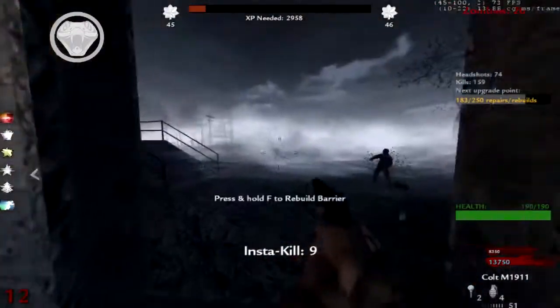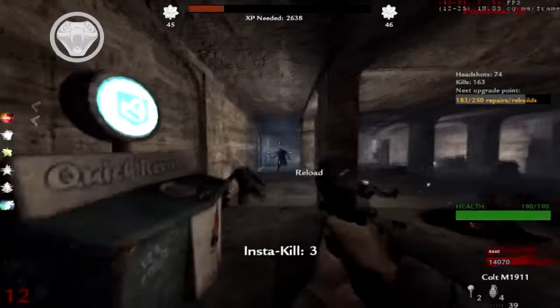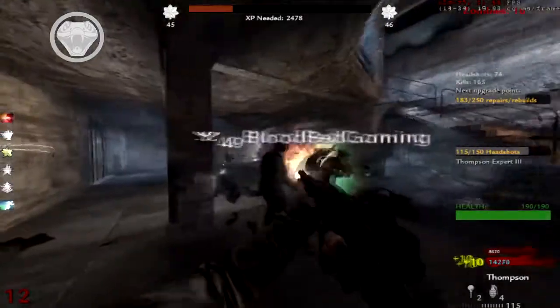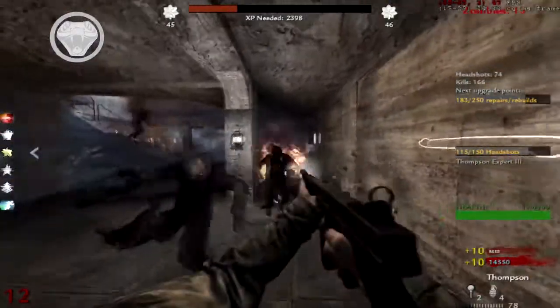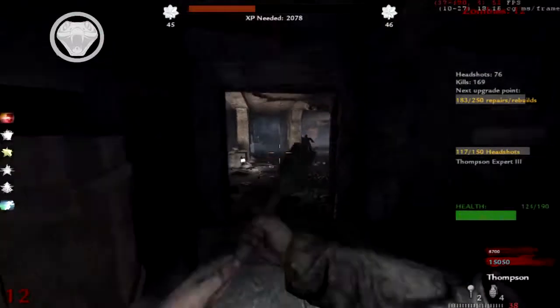I'm just using my pistol when it's Insta Kill but the kills don't count towards Thompson Marksman. I've got Thompson Marksman. Expert doesn't count — you can't do Expert on Insta Kill for some reason. I was trying to spray, it just wouldn't let me. Second Chance is useful but in some cases...